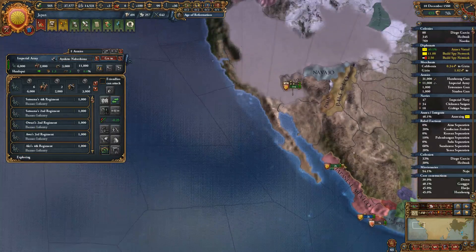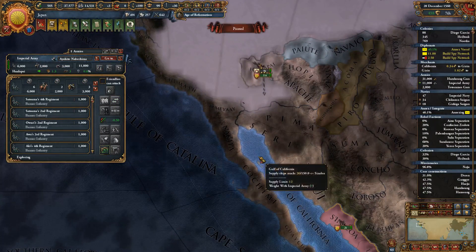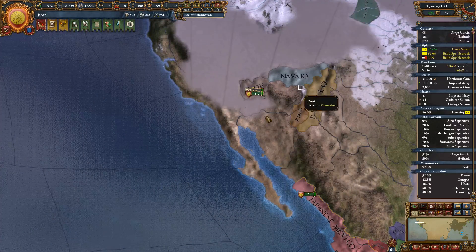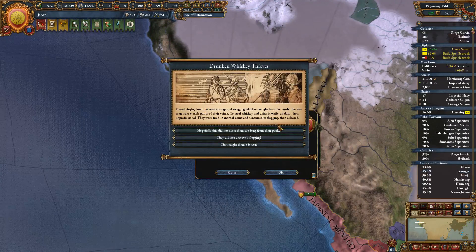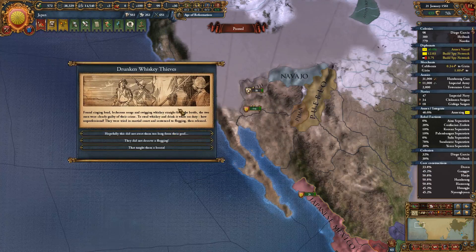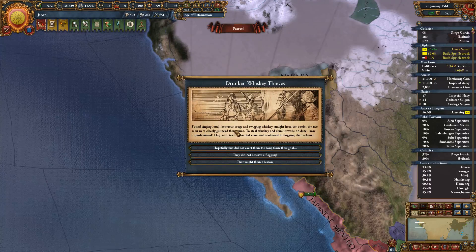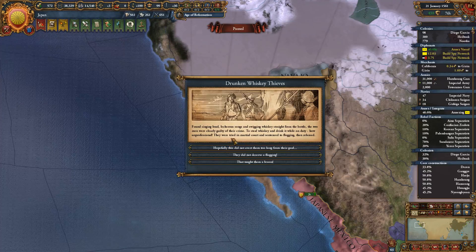Trade for Medicine. Found singing loud literary songs and drinking whiskey straight from the bottle — the two men were clearly guilty of the crime: stealing whiskey and drinking it while on duty. How unprofessional. They were tried by martial court and sentenced.